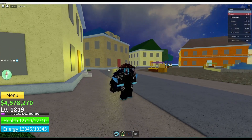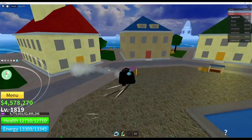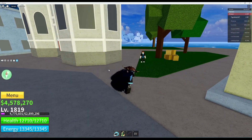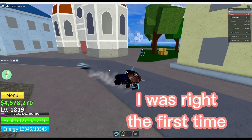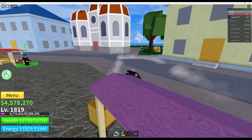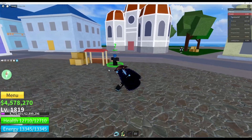The best method for farming cursed chests before the third sea is just staying on a small island, waiting every six minutes for a new one to spawn for you. If you're on the third sea, you'll probably be going to the haunted boat and killing the enemies there since they spawn bones, and then every six minutes just looking around for the cursed chest — so you'll be getting even more bones that way.